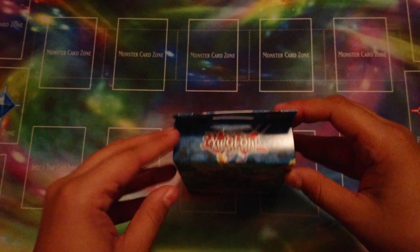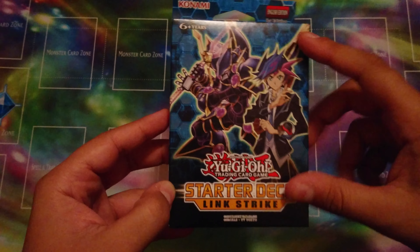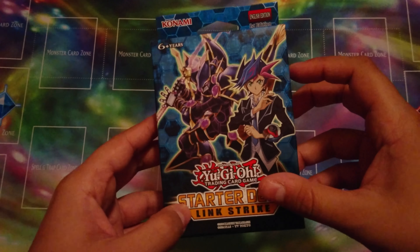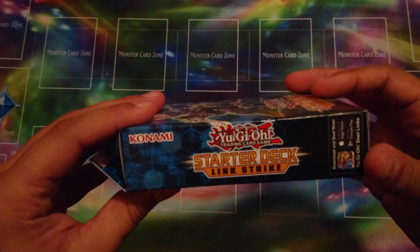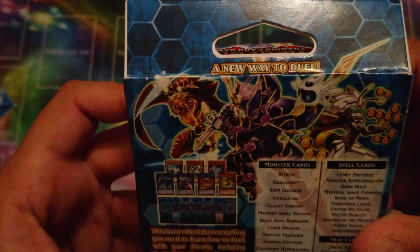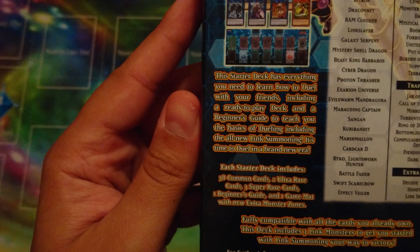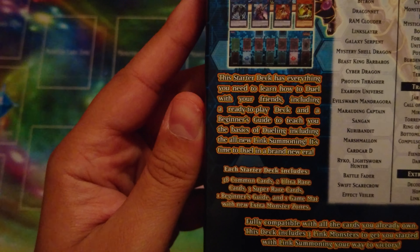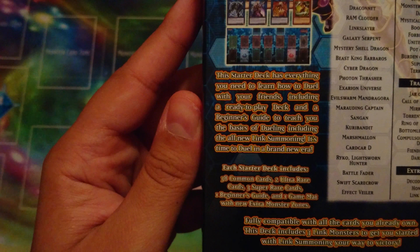This is the brand new, just released today starter deck which has our introduction to the Link Monsters. On the front of the box we have Yusaku, the main character, and Decode Talker — his ace monster, kind of like his Flame Wingman instead of his Neos. On the back it says this starter deck has everything you need to learn how to duel with your friends, including a ready-to-play deck and a beginner's guide to teach you the basics of dueling, including the all-new Link Summoning. It's time to duel in a brand new era.